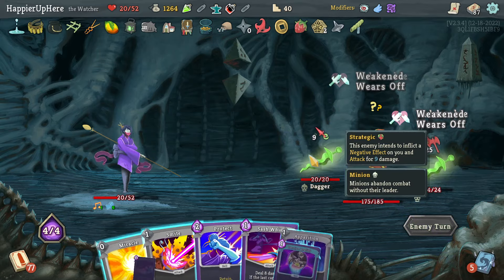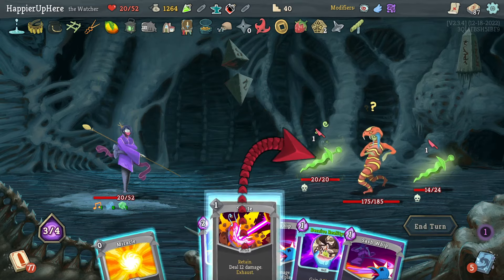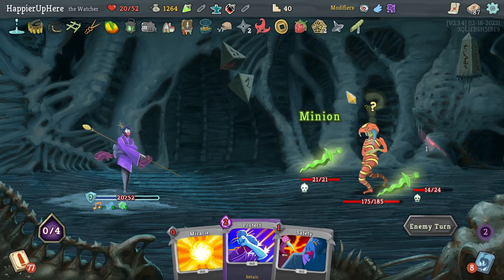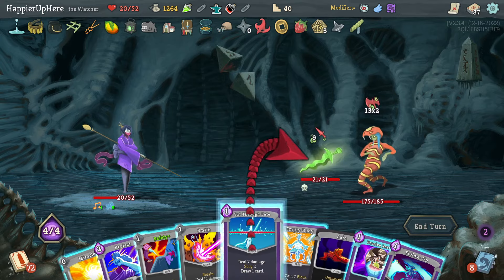Now here I got the Apparition — yes! Beautiful. I still have to play Deceive Reality. I think I did Smite and Sash Whip and then Deceive Reality — yep. Not that it matters but you know. And then here I killed one of them with Cut Through Fate.